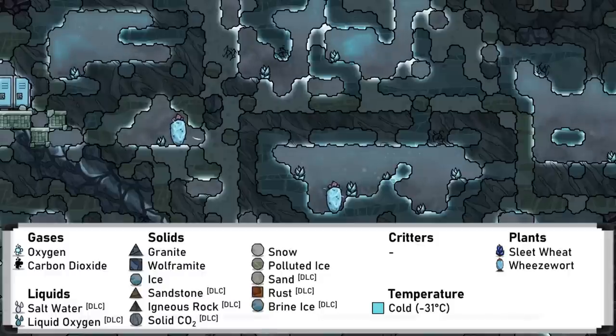The frozen, or tundra biome, is arguably one of the more useful biomes, and as the name suggests, is quite cold. It has large amounts of ice and snow, as well as wheeze warts and anti-entropy thermonullifiers, so many ways to cool your base. The wolframite present can be used to make tungsten and thermium. Sleet wheat also grows here, and if left, can provide a good source of sustainable food.